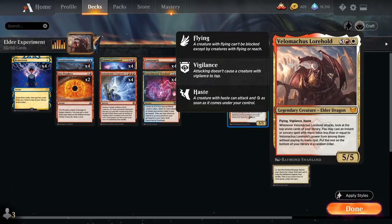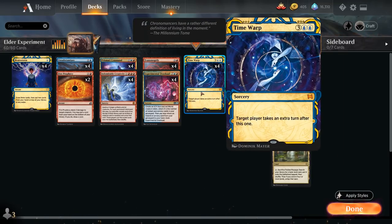The card we most want to find with Velomachus is Time Warp — the five mana sorcery that lets us take an extra turn after this one.